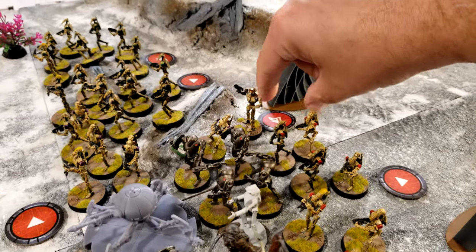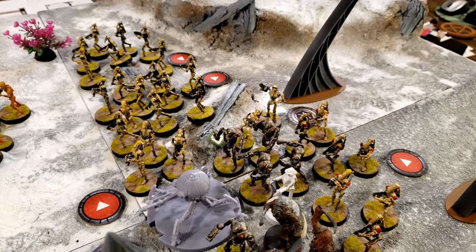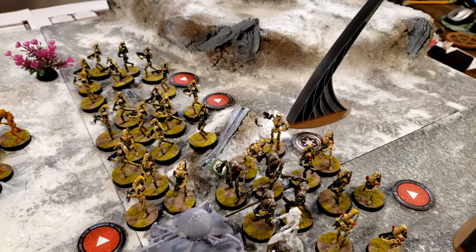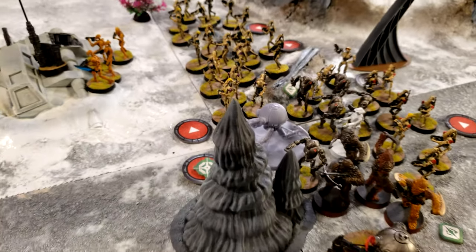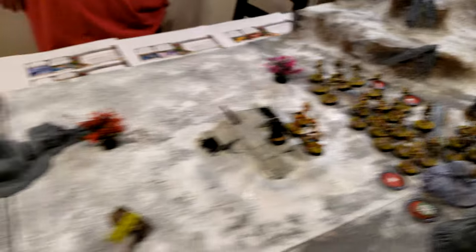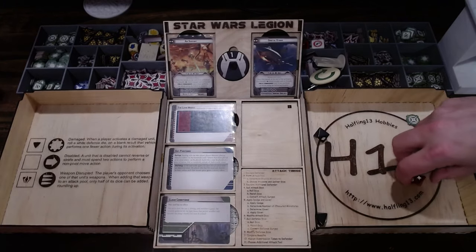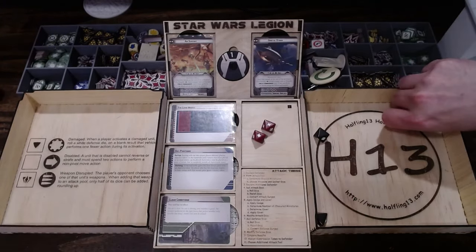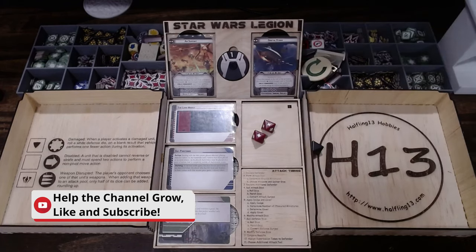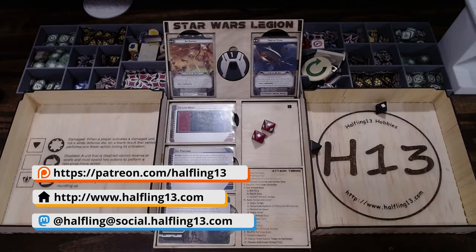The general is going to take an aim and strategize to give an aim and dodge to two units — probably the ion gun in the middle and the flamer over here — and then he is going to use his artillery strike against the snipers in the building. They surge to hit, so three hits total.